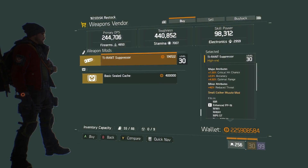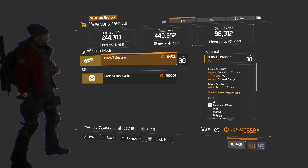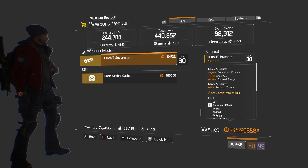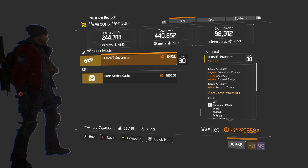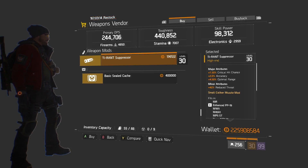In the Meat Locker we have another Tyrant suppressor with 7.5% crit chance, 2% accuracy, 4.5% optimal range, and 42% reduced threat. Compared to the Camp Hudson one, the crit chance is a bit higher, optimal range is a little lower, and it has accuracy rather than stability. I picked one from each location to put in the stash - going off what we know without having played with the new SMG changes, I'm just trying to plan ahead and prepare.